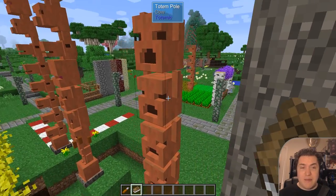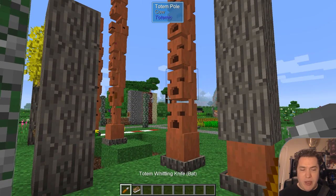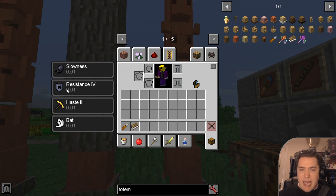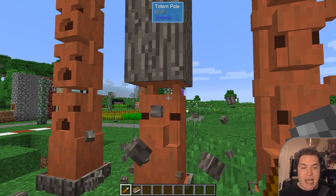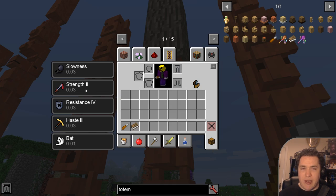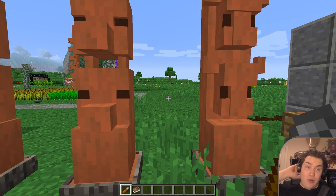For fighting areas or when you want to clear an area, I recommend a totem pole of six cows along with a wolf carving. Due to the buffalo here I have the haste bonus, and I have resistance four from the cow — resistance four is a very strong buff. One wolf gives strength one, two wolves give strength two, and six wolves give strength three. So with those two totems in a fighting area, you have resistance four and strength three, which is really helpful if you need to fight a lot.